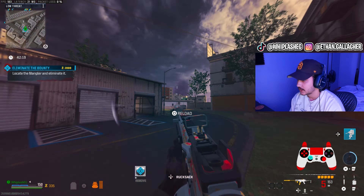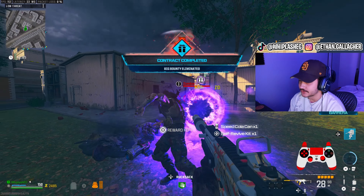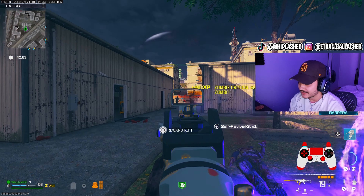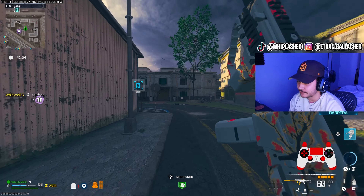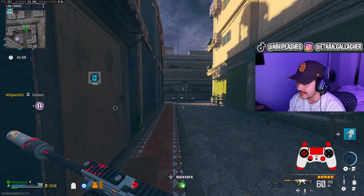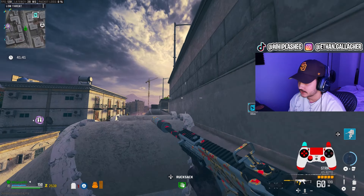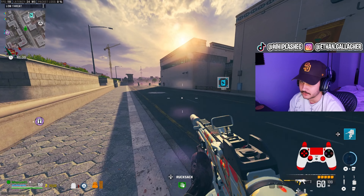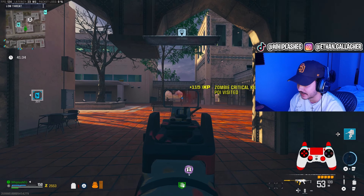If you guys watched my video last time, you'll see just how useless the Lockwood somehow is without a Pack-a-Punch — it took forever to kill the bounty. Even this gun at base already seems to be doing better than the Lockwood was without upgrades. And when I say 'already seems,' it does sound like I haven't used this gun yet, but I swear I have.